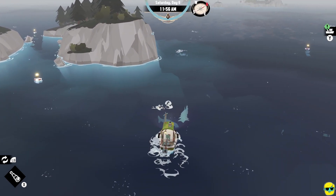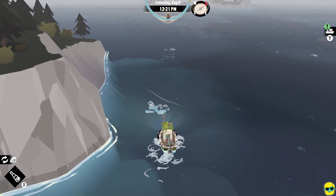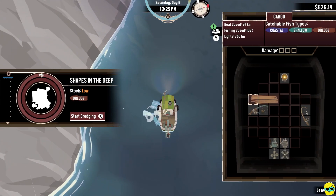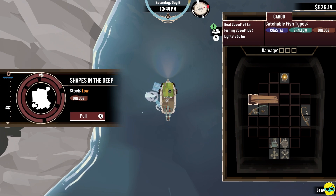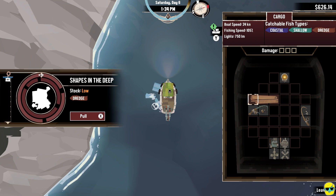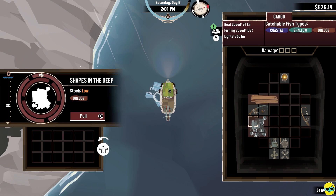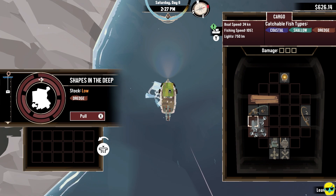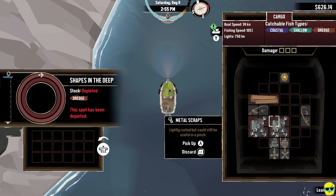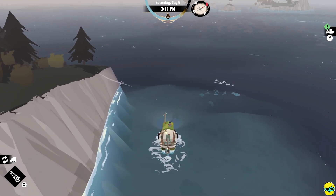This looks like some more dredge right here. I'm going to go right for it. Not necessarily a coast with sand, but even a cliff face like this — you might find metal scrap, or that's what we'll primarily find here. You can find the relics, the pieces that you need to upgrade and do research on your ship. We got two metal scraps and some lumber.